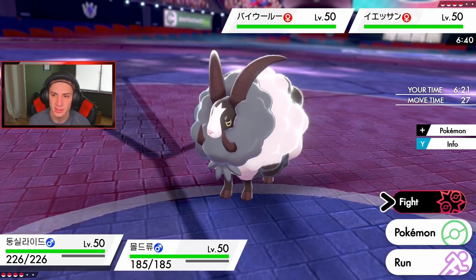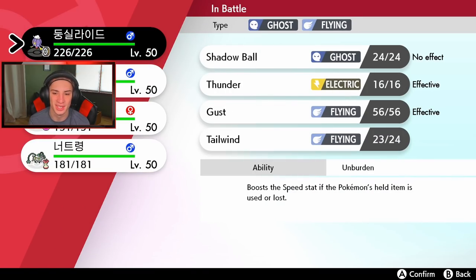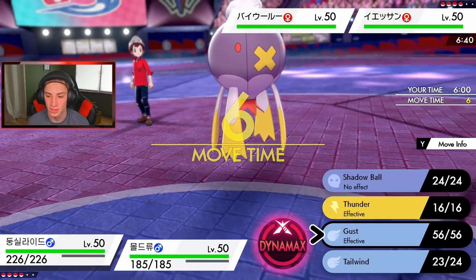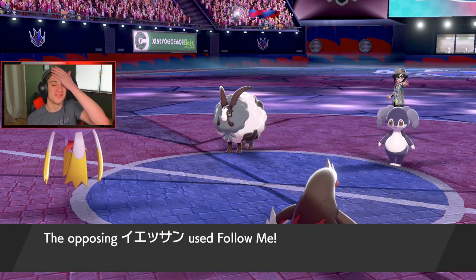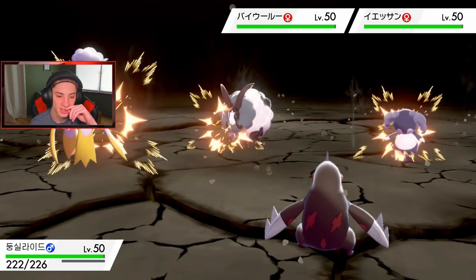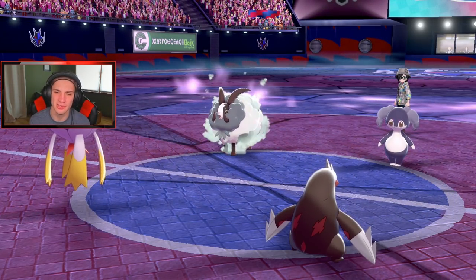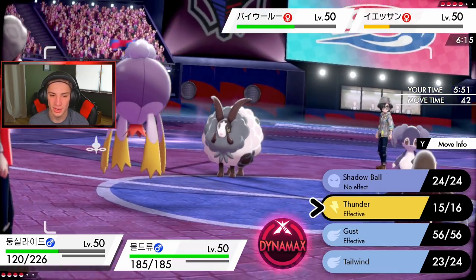Shadow Ball won't affect Indeedy normally, but now it should. I'm confused and spending a moment re-reading. I go Thunder into Indeedy — it connects for some damage. Whimsicott uses Cotton Guard, raising its defense drastically. That's a huge problem since we have no special attackers to break through that physical bulk.